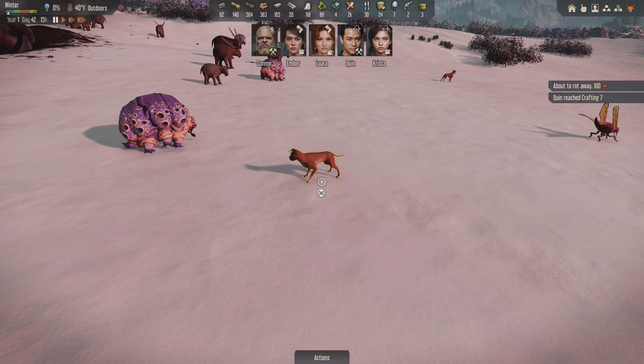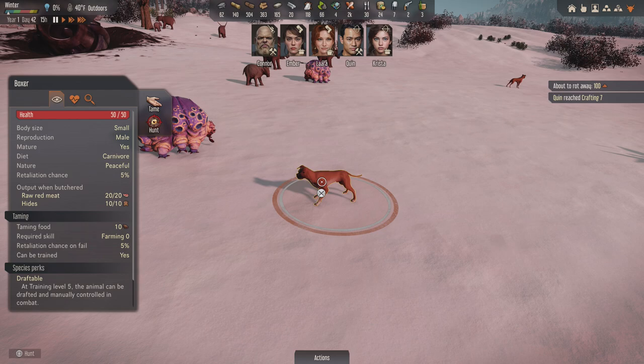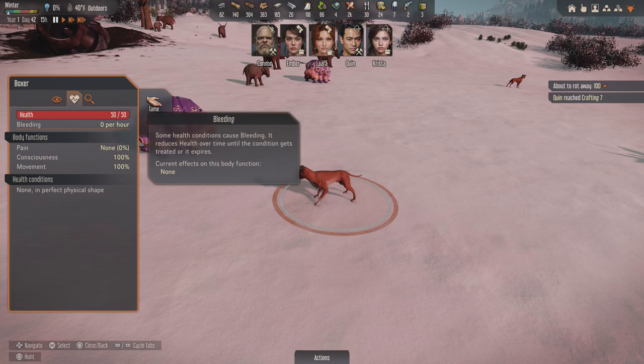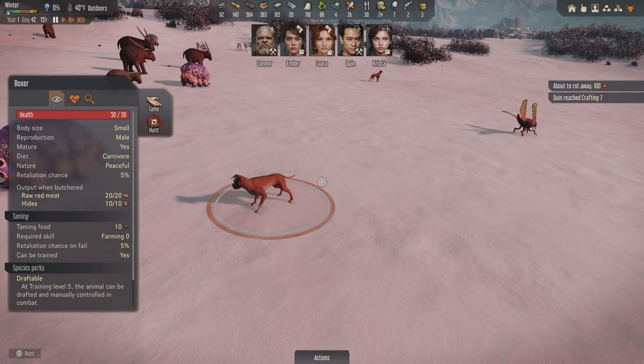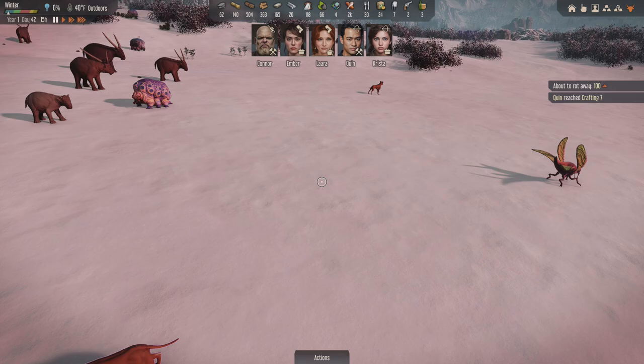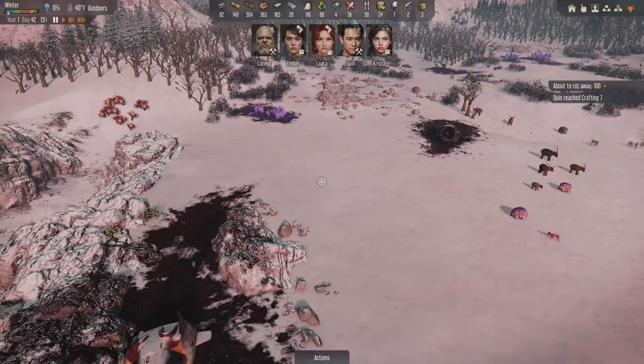Hey, what's up guys, I'm Praetorian and Jinx here, welcome back to Stranded on a PlayStation 5. So we found dogs! I think it's interesting that they all have different breeds. Mine I've got Weimaraners and Great Danes, and we got some boxers. I'm wondering if they have different stats based on their breed. But basically we've got to tame both of these dogs - that's the priority.